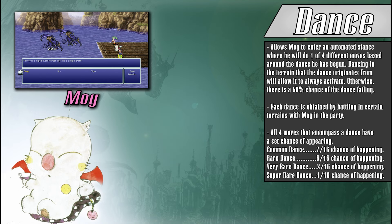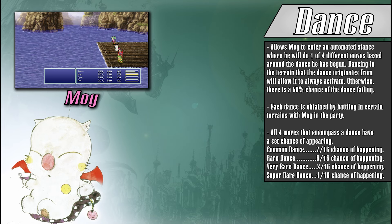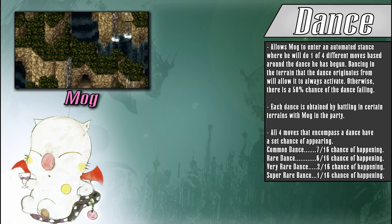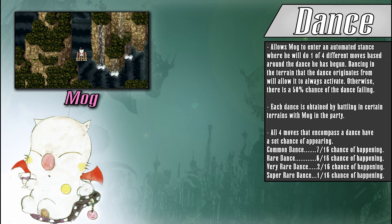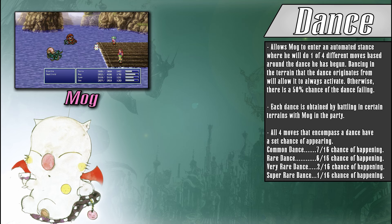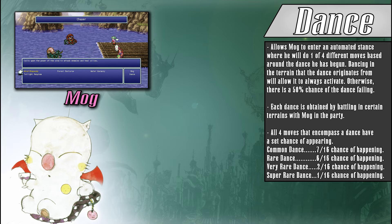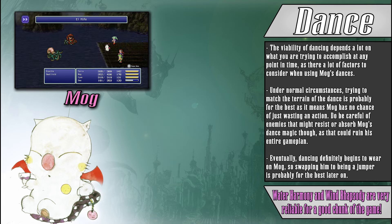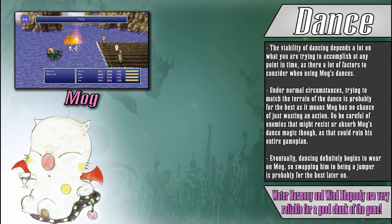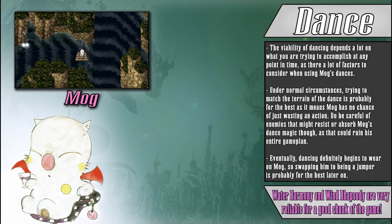Dancing allows Mog to access a series of special moves that are themed around the type of dance Mog is currently doing, ranging from powerful single-target attacks, ailment-cleansing effects, to strong party-wide healing spells. When dancing, Mog cannot be normally controlled — similar to when Gao is under the effect of Rage — so you need to be sure of which dance you want Mog to perform before you dedicate him to doing it until combat ends or he's KO'd. Each dance can be acquired by finishing battles while in different terrain with Mog in your party. Every time Mog tries to begin a dance, there is a 50% chance of failure. However, if Mog performs a dance that complements the terrain it hails from, the dance will never fail to begin. And once a dance has begun, Mog will not stop. Generally matching Mog's dances to the terrain you're battling in is a good idea.